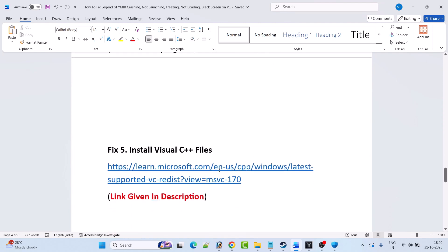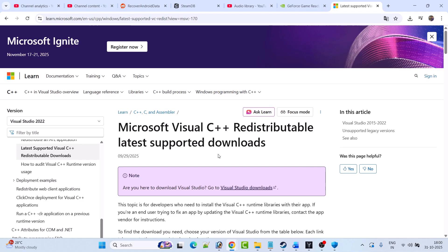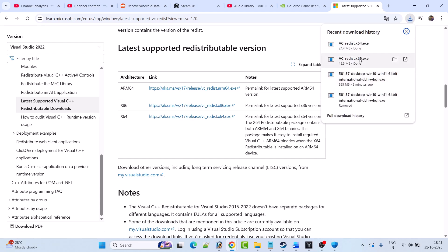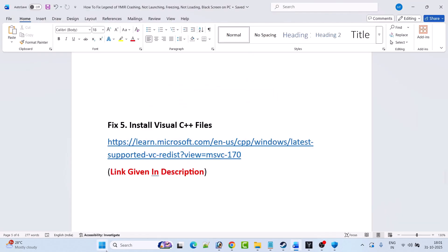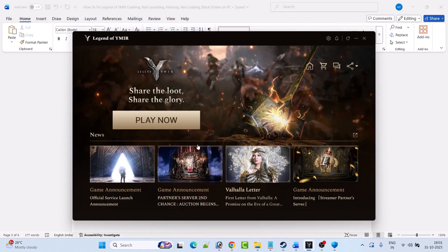Fix 5 is to install the Visual C++ files. Go to the Microsoft official website — the link is provided in the video description. Scroll down and download both the x64 and x86 versions. Install the x64 version first: if you see a repair option, click repair; if you see install, click install. Then do the same for the x86 version. After this, restart your PC and launch the game to check if your problem is solved.